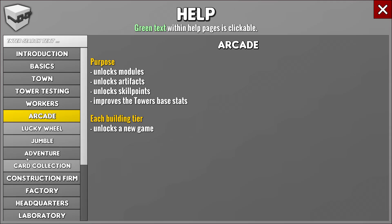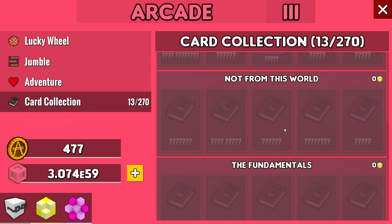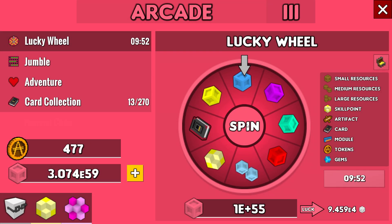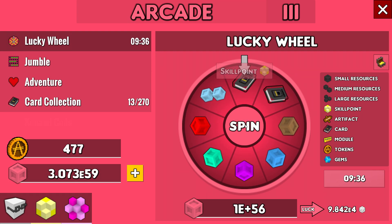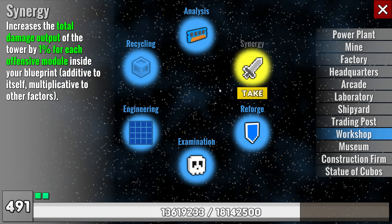The end of the video is after my run in adventure. Cards seem to only give skill points, and the better the card in terms of rarity, the more skill points you get — there's a maximum as well. I'm not sure of the name or color of the rarities, but I'll max out the bottom one — it's called Dangerous to Go Alone, like in Zelda. That's from adventure. Now I'm spinning because I want to show you something interesting — I got a skill point. What it does: increase the total damage output of the tower by one percent for each offensive module inside your blueprint.